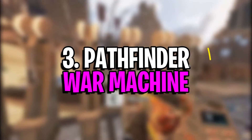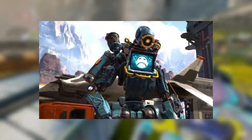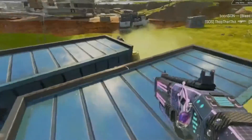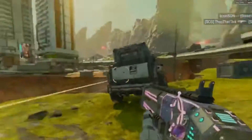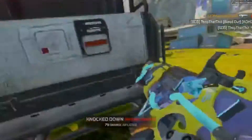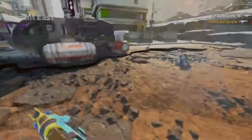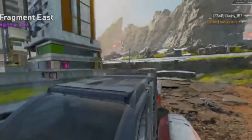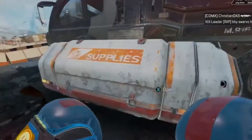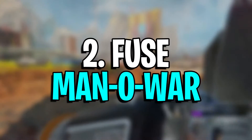Number 3: Pathfinder War Machine, costs 1800 Apex Coins. Pathfinder, the jolly robot legend, has the added benefit of being one of the faces of Apex Legends and therefore has a collection of stellar skins. One that stands out is its War Machine skin, which was part of the 2019 Iron Crown event. In addition to sporting a complete set of white robotic plates similar to machines from the Portal series, Pathfinder's War Machine skin also has a stained glass sun on its chest that's smiling from ear to ear.